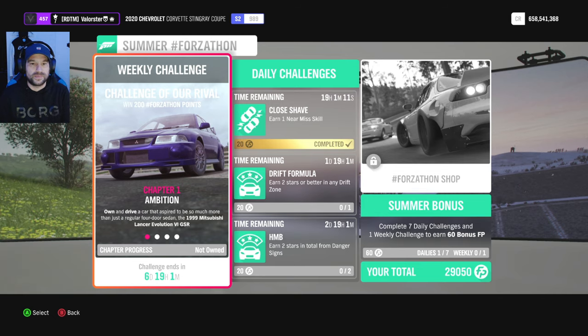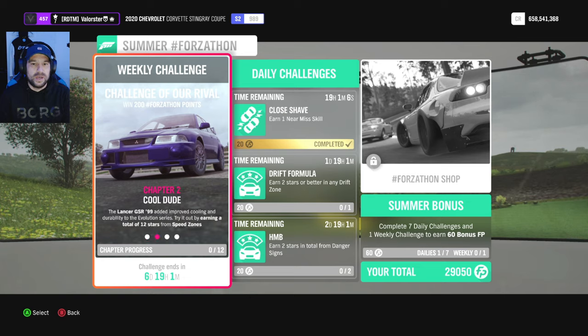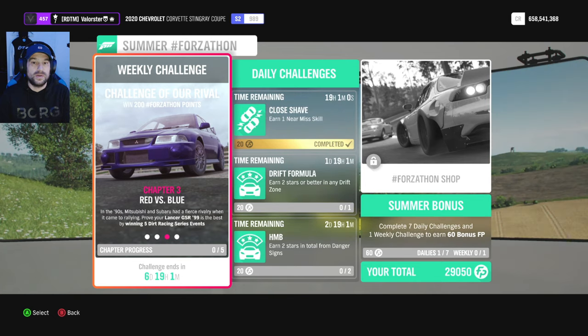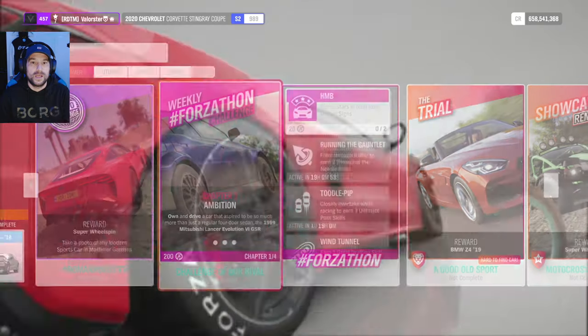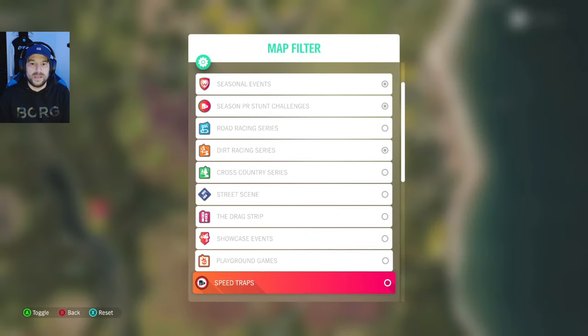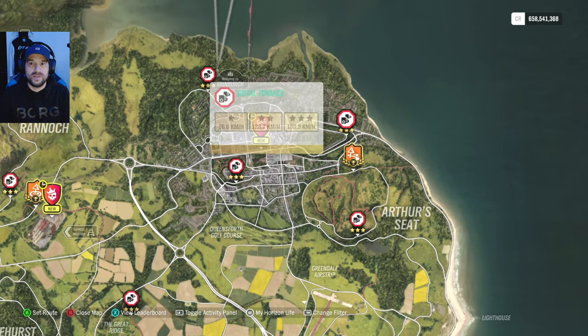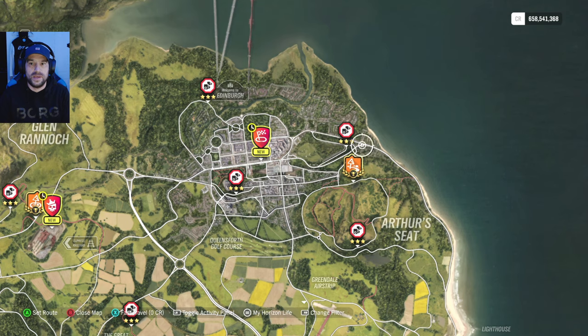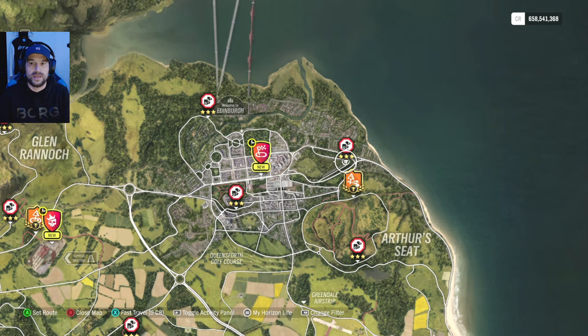Here we need to own and drive the Mitsubishi Lancer — 12 stars total. There's a speed zone I'll show you, and also the dirt racing. For the speed zone, just drive from one side to the other and come back, do that a few times and you'll be fine.